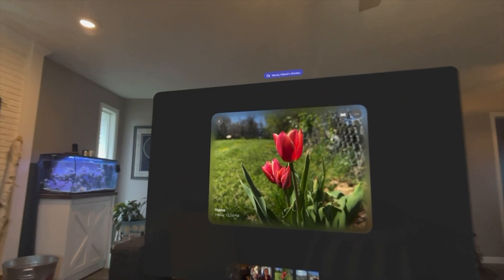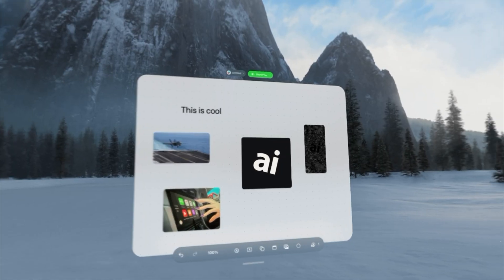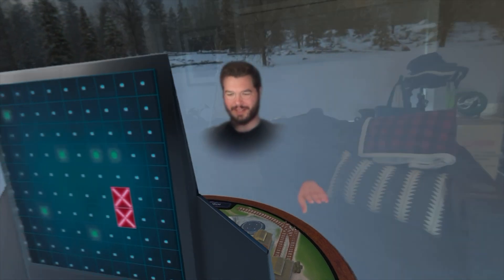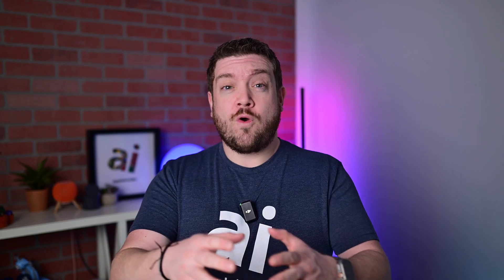For example, when we were looking at photos together or collaborating in Freeform, our personas were placed side by side. When we were playing Battleship, however, Wes was automatically positioned sitting across from me. I love playing co-op games in Vision Pro. If we were playing Hearts in Game Room, four personas would be appropriately situated around the table.